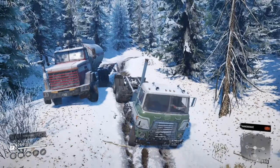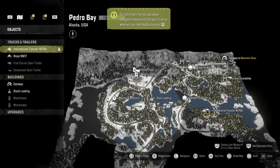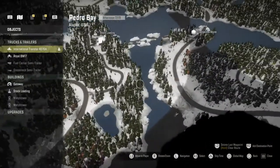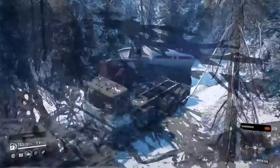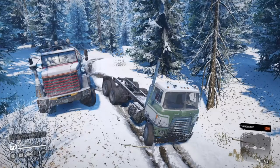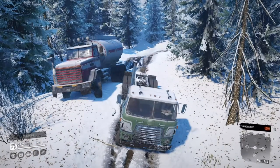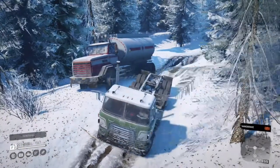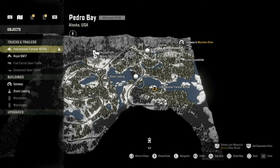In the last episode we took our International TransStar and attempted to explore the Pedro Bay map. Originally I thought most of this map was on-road, and quite a bit of it is, but not as much as I was hoping for. The International TransStar is just not really an off-road vehicle at all. We also ran out of fuel because I forgot to put a fuel carrier on it like we have on the Royal BM17. So I brought the Royal over with a fuel carrier and fueled up the TransStar.